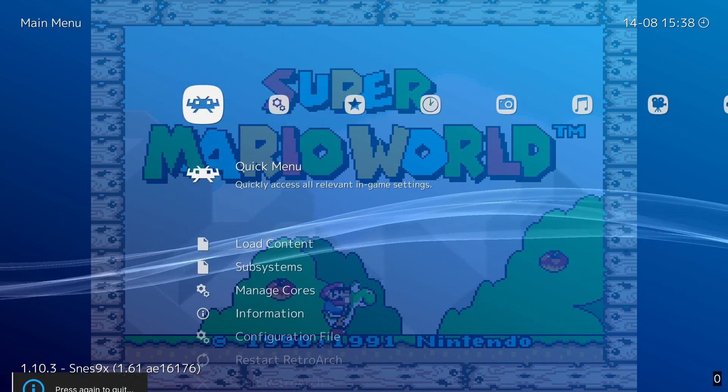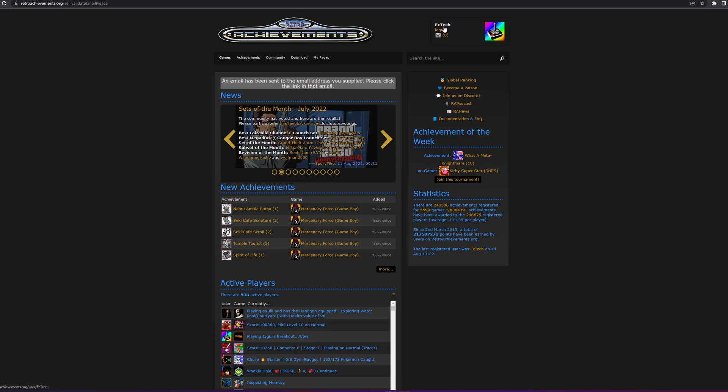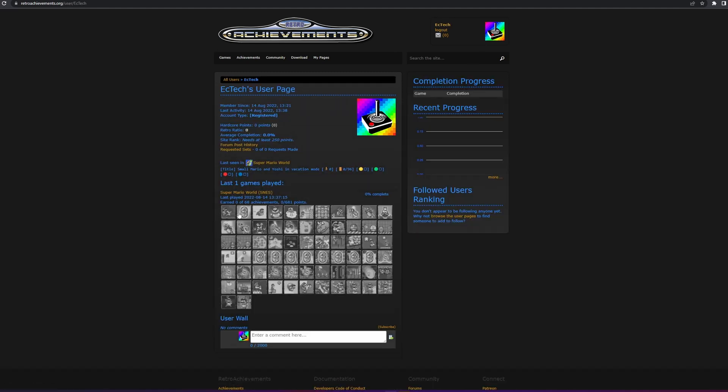You can also check the achievements inside of the RetroAchievements website. You want to go into your account and here are all of the achievements that you have. That is pretty much it for this tutorial — I want to see your achievements, so let me know in the comments down below which one is your best.